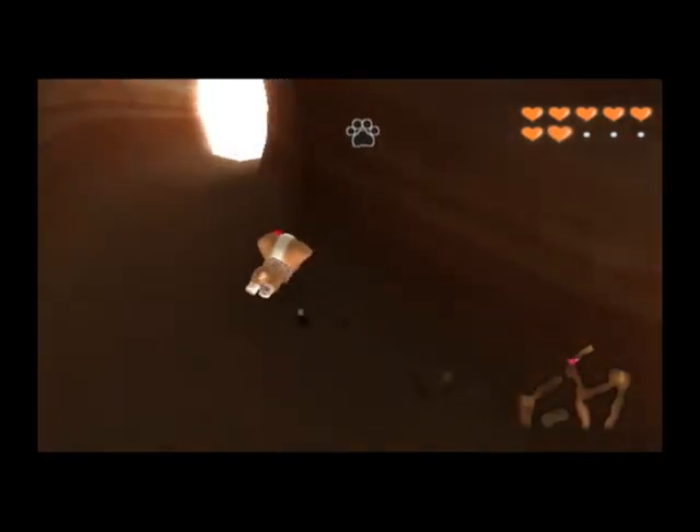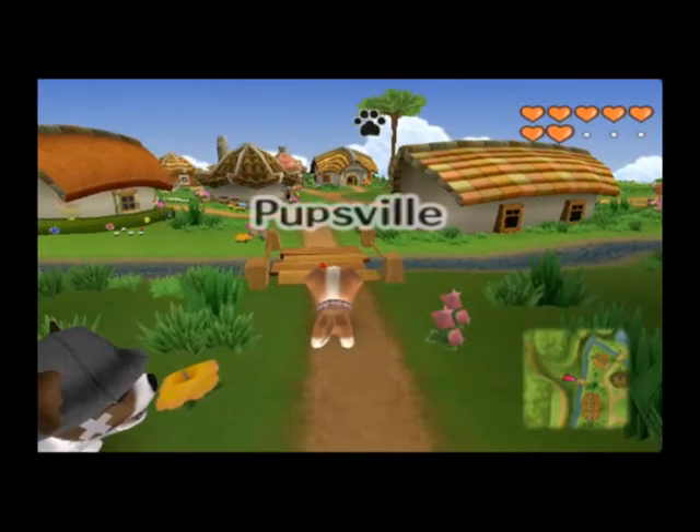This part of the map is the actual entrance. Because this map is still considered Trilly Woods, exiting here will bring you to Pooksville.